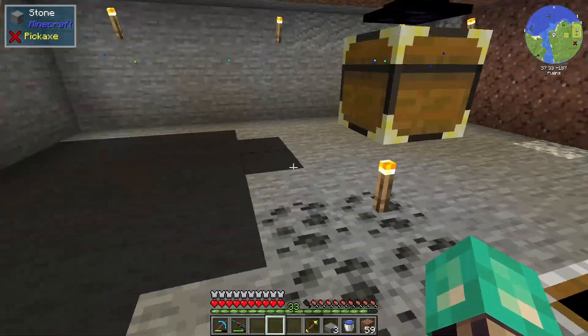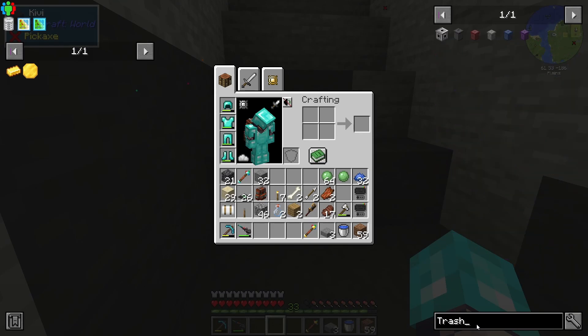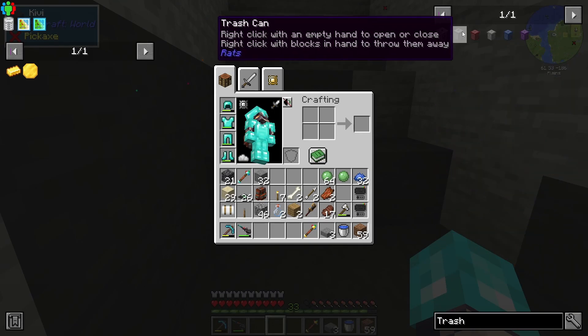We may just have to trash can them. What kind of trash cans do we have? We have the rat's trash can, we have the item trash can. If I can get a crafting table here, let's just do this — make it quicker. We'll make a trash can, just needs a chest.